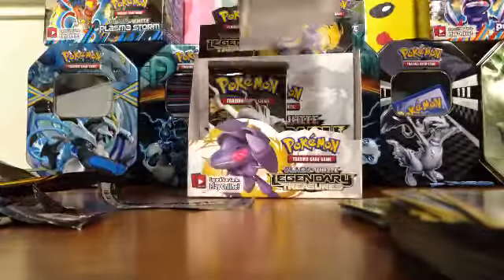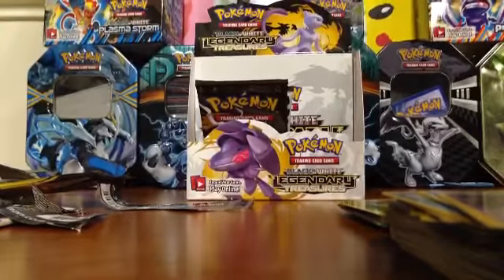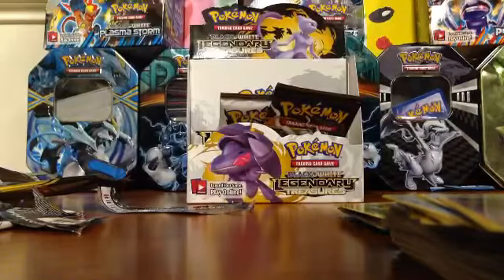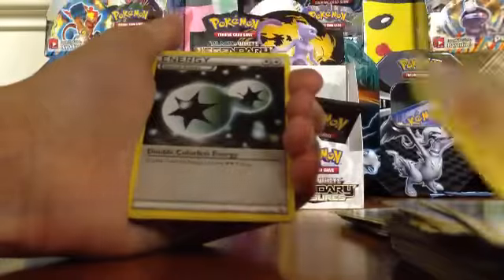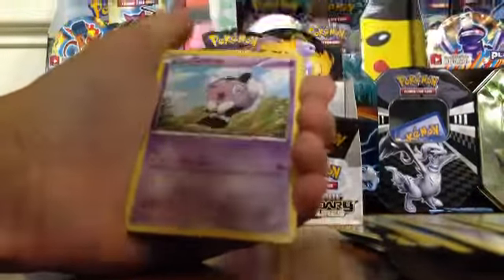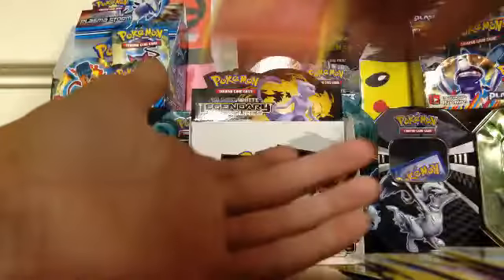What should I un-sleeve? Two packs left - no gold card yet, I'm getting scared. These packs are so intense. Teddiursa, Plusle, Double Colorless Energy, Natu, Oshawott, Minccino, Gothita, Hollow Double Colorless Energy, Fionn, and Growlithe. Two more packs to go.